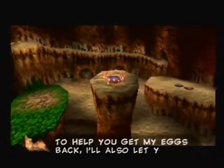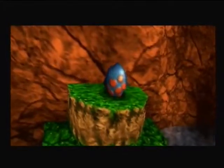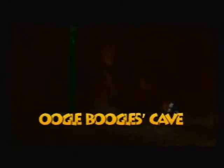To help you get my eggs back, I'll also let you use this. So after beating Terry, these eggs that you find are on the level - they turn from white to kind of a blue-reddish one. There are four eggs that we need to hatch, and it shows you the location of them now. One is there by the lake, one is in Oogle Boogle's cave. I guess it only shows you where two of them are. If we come down here before grabbing the Jiggy, we will fall into another Jiggy. So bounce back up and get this other Jiggy - two Jiggies for the price of one.